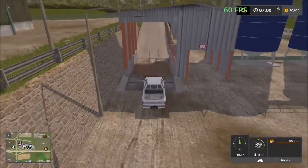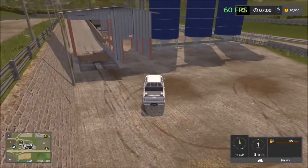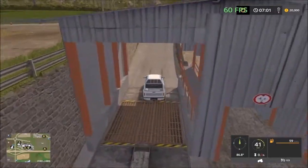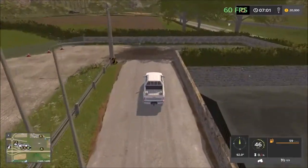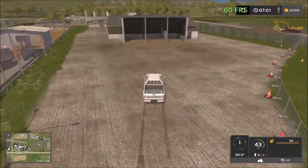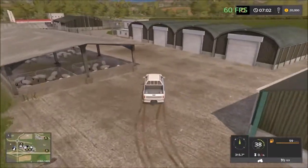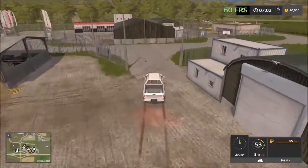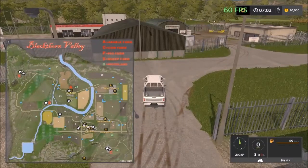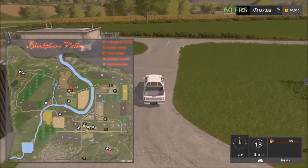I thought I saw straw down here but no — that was my bad. So these are the only two sell points here. We have to drive back up the ramp. You do get straw just behind the livestock market. From here I'm going to drive back to the roundabout and head up to the pig and sheep, then come back to the arable farm where you can store your crops.